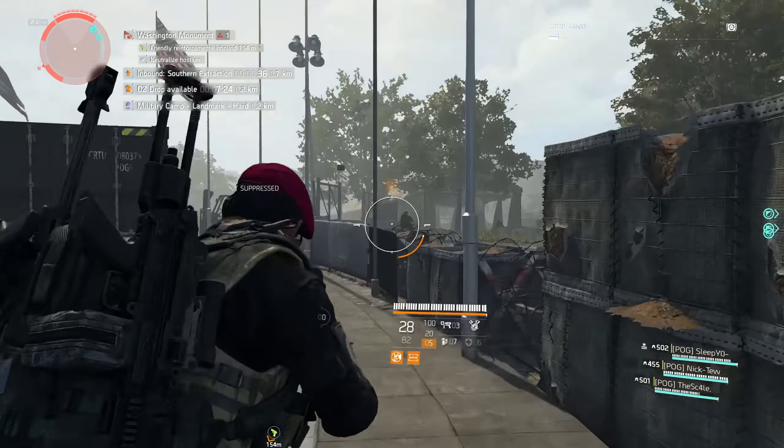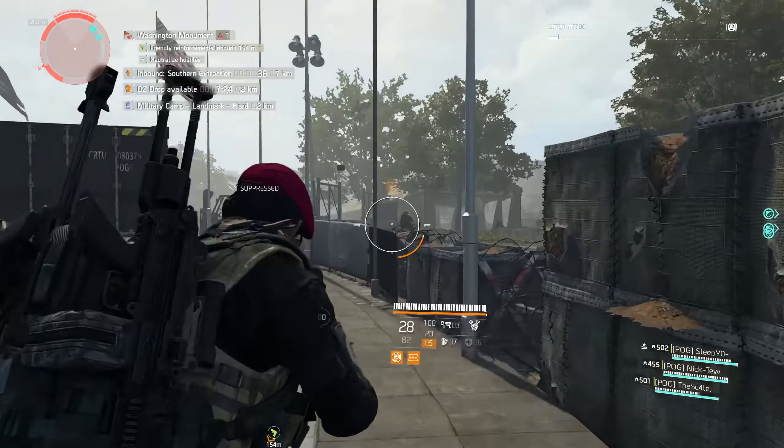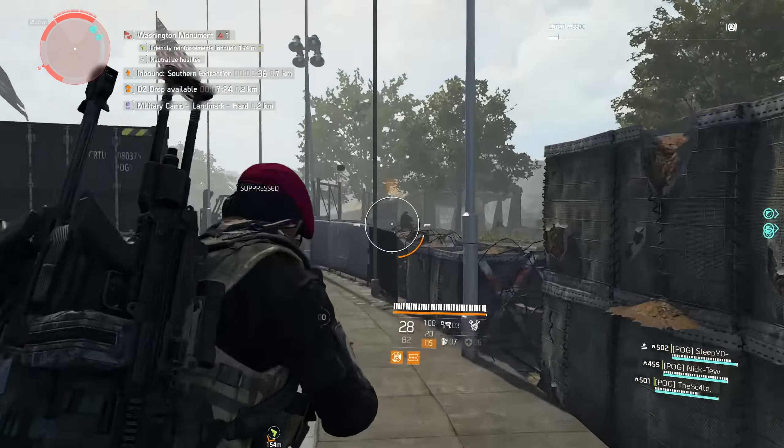For me personally I didn't need anything from the settlements or dark zone vendors. When you're done buying upgraded gear, I would go to the recalibration station and recal high stats on the gear to up the gear score even further.